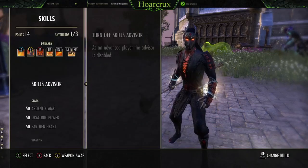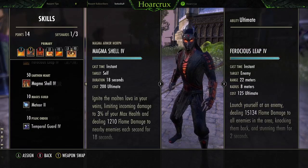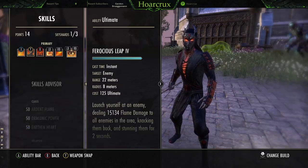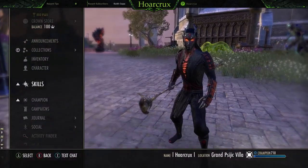Runners up: if you just want to jump into a zerg and have fun with it, run Magma Shell on your front bar. You pretty much can't die for the duration. That lasts 18 seconds because of Elf Bane. And plus you get so much healing from the Pale Horseman's Ring. It's dumb, guys. It's really dumb.